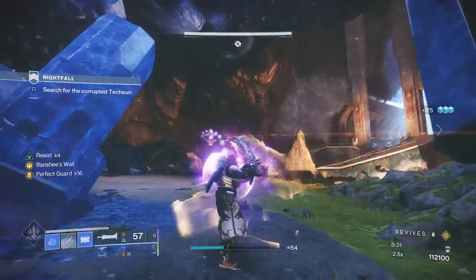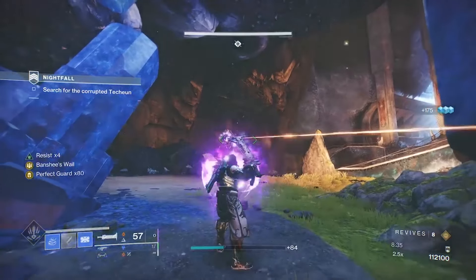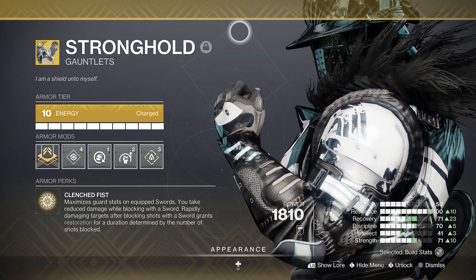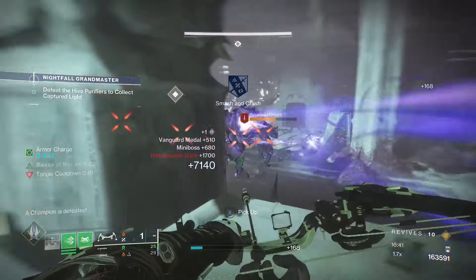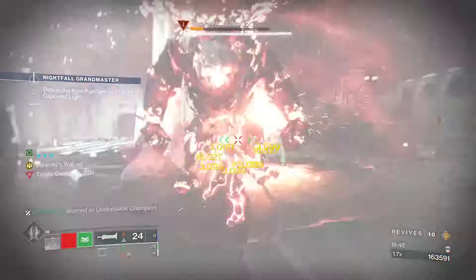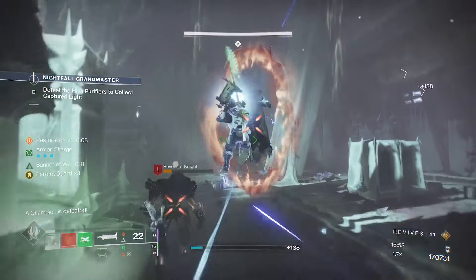Up until now I've primarily been looking at raids and dungeons, but you can still play up close and personal in Nightfalls too. Even in tougher activities like Grand Masters, exotics like the Strongholds can be used as a very powerful tool. This maximizes guard stats on swords. You take reduced damage whilst blocking with your sword. Rapidly defeating targets after blocking shots with a sword grants us Restoration for a duration determined by the number of shots blocked.